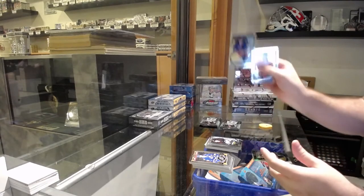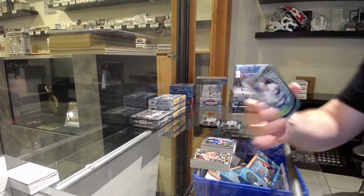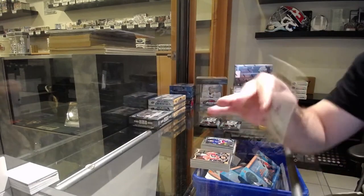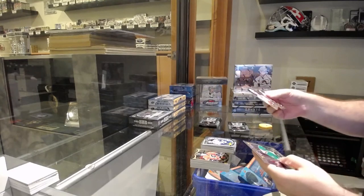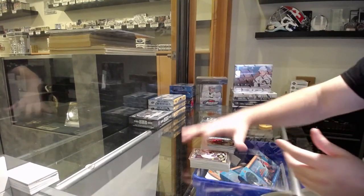We've got a Lindbergh marquee rookie for the Rangers, and a White Ice Ben Hutton numbered to 199 for the Vancouver Canucks. Rainbow of Giordano for the Flames, Max Domi for the Coyotes.